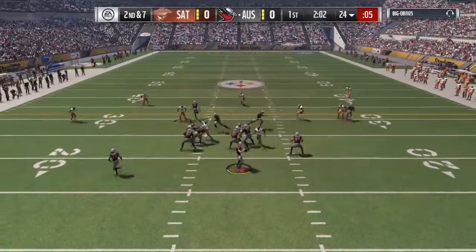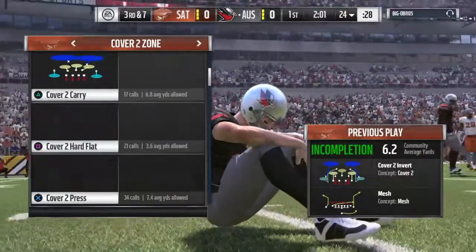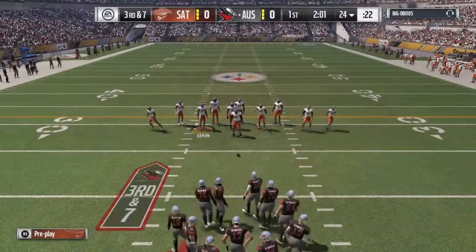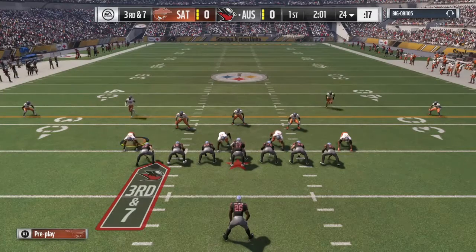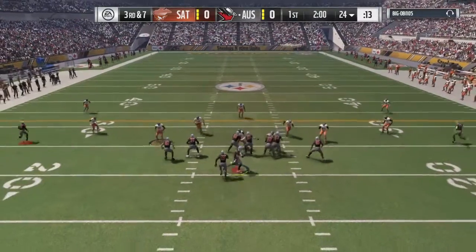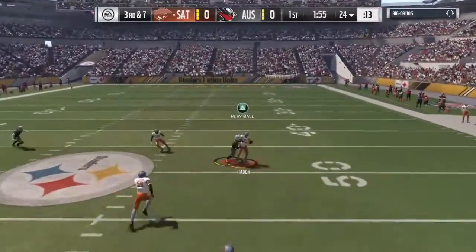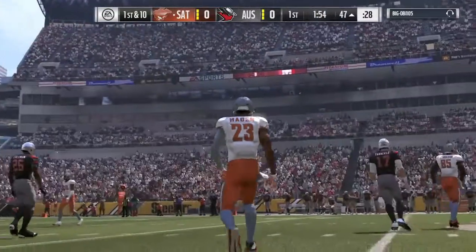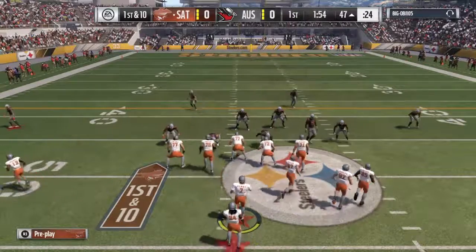That's going to be incomplete — tight end Gary Barnidge the intended receiver on third down. It's a tried and true formula: if someone's trying to throw and you can put pressure on them, that only helps your defense. He's been hurried, got rid of it before taking the hit, but incomplete. Looking for Macklin — it's intercepted, picked off by Pro Bowl corner Joe Haden. They'll start with great field position at the 47-yard line.